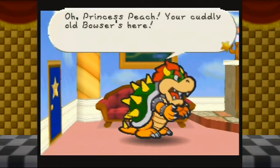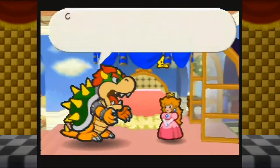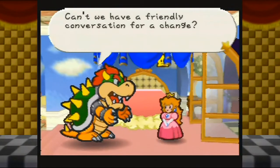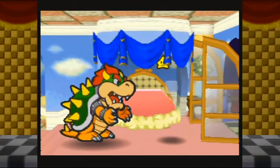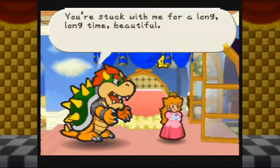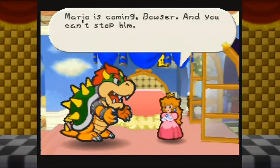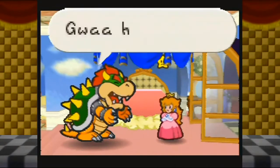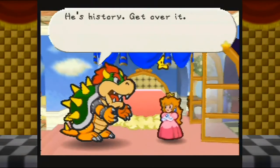'Oh princess Peach, your cuddly old Bowser's here.' If he wasn't evil and probably wouldn't claw me and burn me to death, I would cuddle him. 'Can't we have a friendly conversation for a change? Let me see a smile.' 'I have nothing to say to you.' 'Oh don't be such a pill - you're stuck with me for a long, long time, beautiful.' 'Mario is coming Bowser, and you can't stop him.' 'Guahaha! Oh you poor silly girl, I'm invincible with this Star Rod - Mario's no match for me. He's history, get over it.'